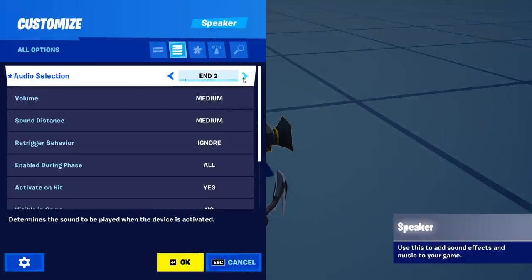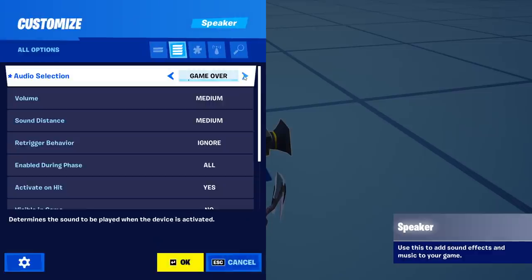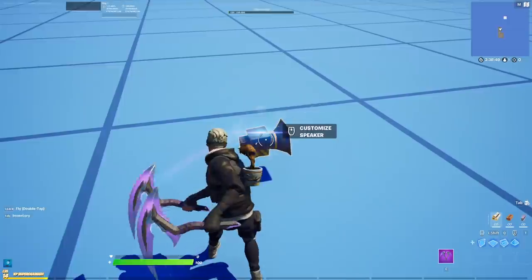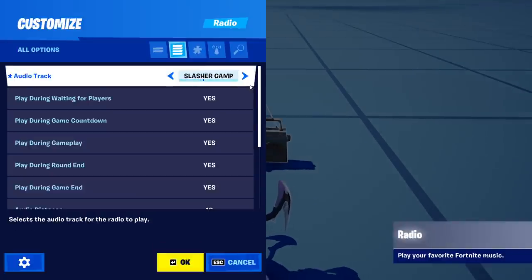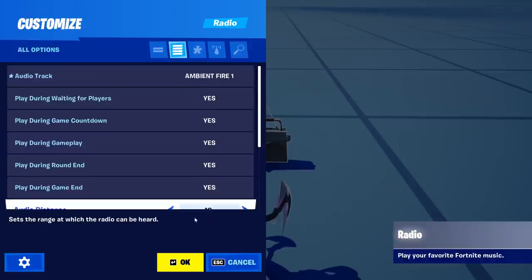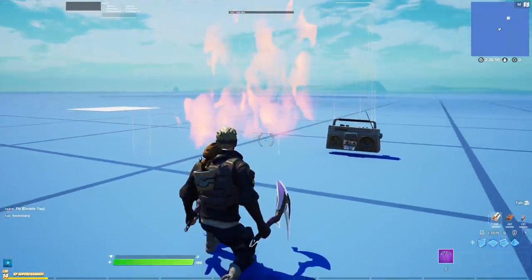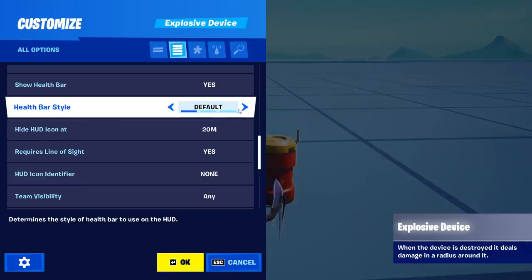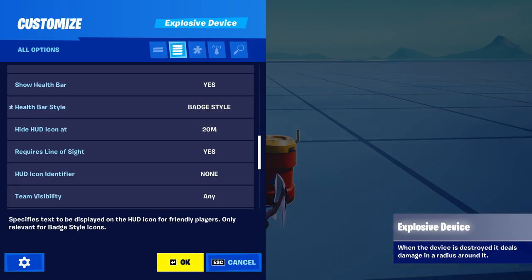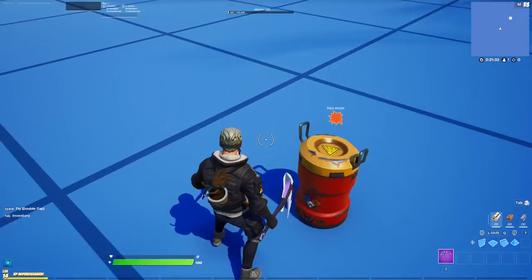You ever wondered how to hear the audio selection from the speakers? All you have to do is punch them — they will immediately play the sound that you have selected. You should definitely use the radio more, especially to make sounds that don't exist in the game, such as fire and other stuff, more realistic. Did you know that the explosive barrels actually have implemented text? All you have to do is change the health bar style to badge. The text even changes with the direction you're looking at, which is pretty cool.